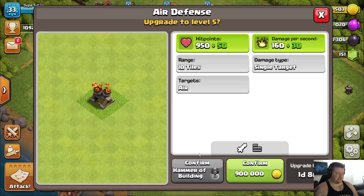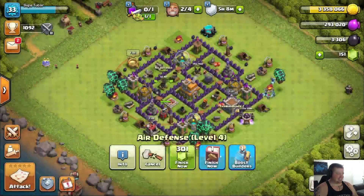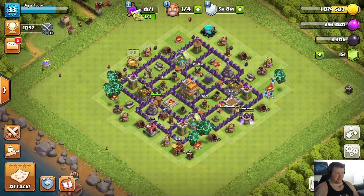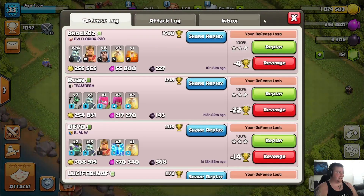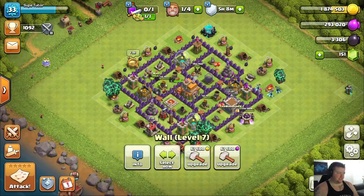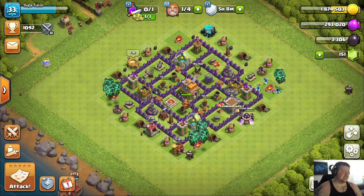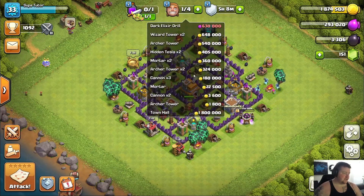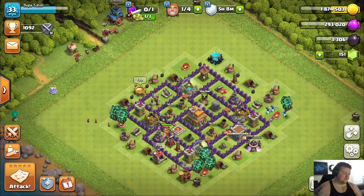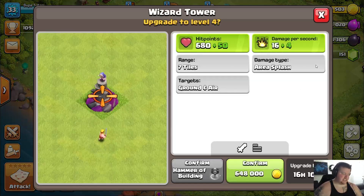Let's get that air defense going and get that out of the way. We could do these which are 900 apiece — that would already max those out for this town hall, so it's one less thing to worry about. Normally, for the sake of trophies, I would not recommend doing all your defenses at once, but for the sake of this series those two will be done. That one will still have a little bit to catch up on, but we can do that as we go. Let's do something a little more expensive on the gold side.